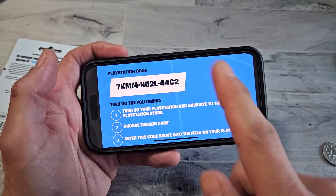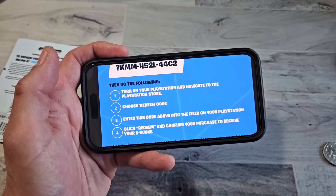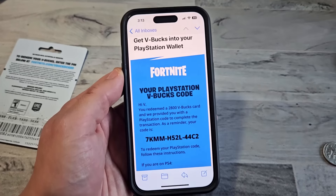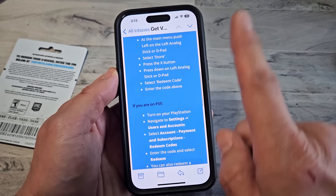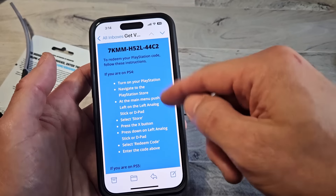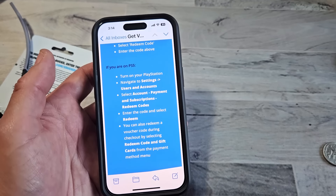We're almost done. Now I get a PlayStation code, and I've got to go to my PlayStation and input this code. Depending on if you have a PS4 or PS5, the navigation is a little bit different. You should also get an email with the confirmation. For PS4, you have to go through the PlayStation Store; for PS5, you just go directly to Settings.